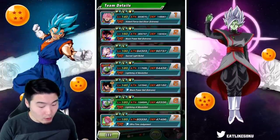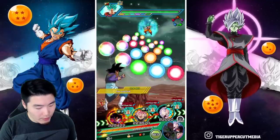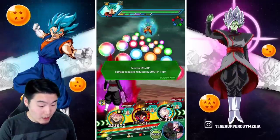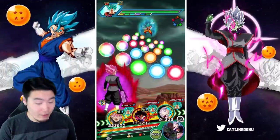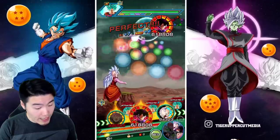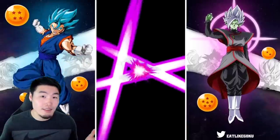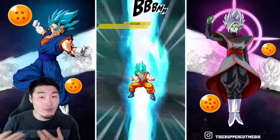Goku Black has 132,000 defense now, which is good but probably not good enough to hold up against Super Saiyan Blue Goku. So I'm going to pop a Princess Snake just to be safe — not only for Goku Black but also for West Supreme Kai, because she's going to get hit really hard. Everybody's supering here, and I'm expecting some really good damage from the Rosé. Just pay attention to that attack number.